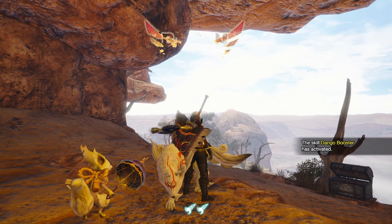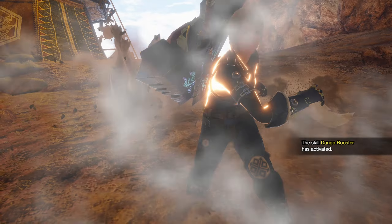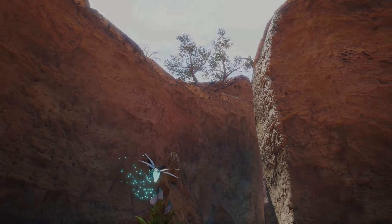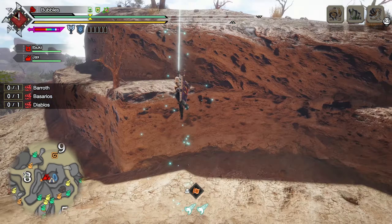Alright, let's go. Hopefully Basarios is one of the first ones in here. Oh, they're all just here — cool. Because I want to get him out of the way first, as he's probably going to give me the most grief out of the lot. Not necessarily because he's difficult, but because he's annoying. He starts with two roars off the bat, I think. And I don't think I have counter peak performance on here, so we'll have to deal with that manually.